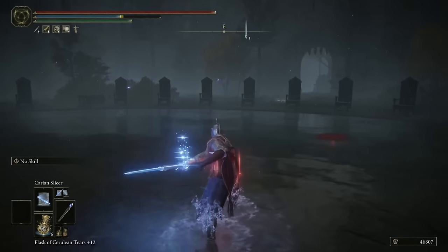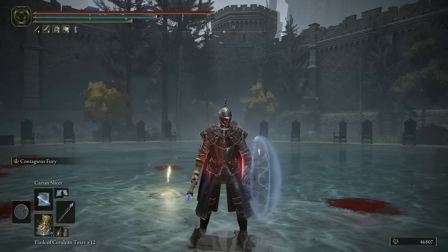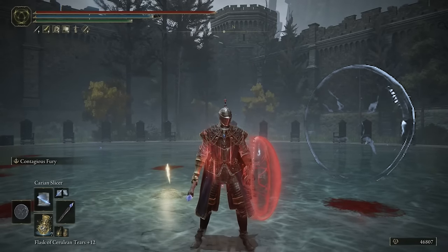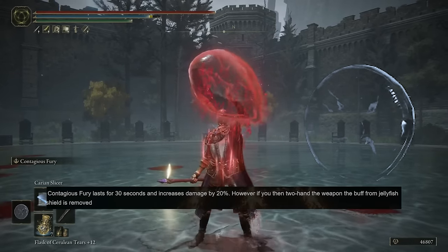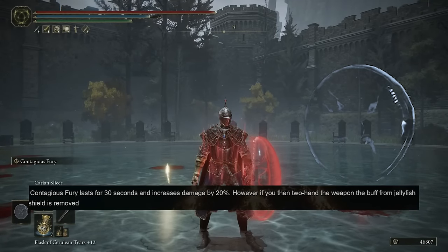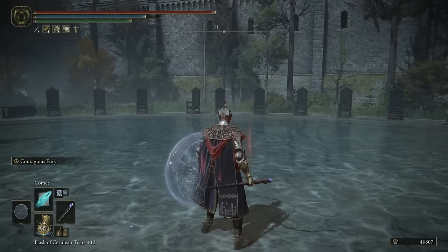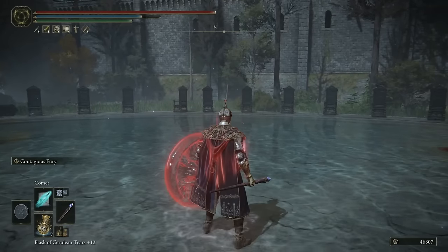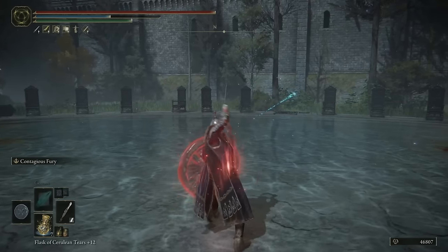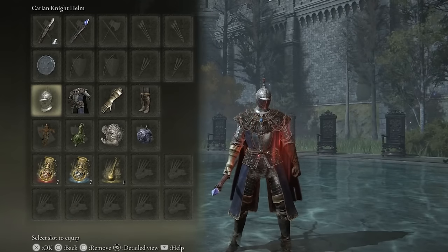Probably one of the most important items on this build is the Jellyfish Shield. It has an ash of war called Contagious Fury which lasts for 30 seconds and increases our damage by 20% — and yes, that counts for both melee damage and magic damage. This shield pairs very well with magic builds because as soon as we activate Contagious Fury we do more damage with our spells, and if needed we can switch to our melee weapon to eliminate our target.